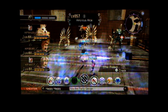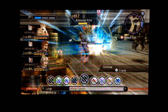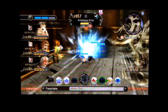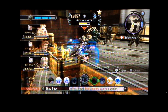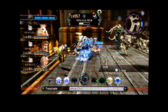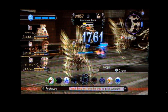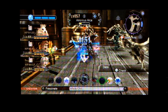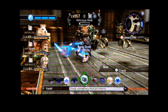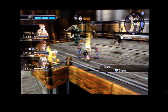First, get the party gauge up — rather important. Got a Confuse off already. The other enemies aren't getting involved, so I'm going to try not to get them involved by not using Allergy. We all get the Affinity Coin — cool.